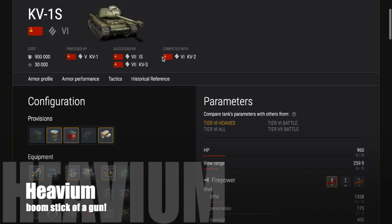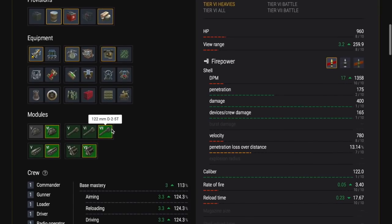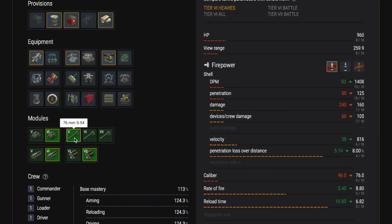This is in fact what we've called before a Heavium. It plays like a cross between a heavy and a medium, and it has a massive boomstick of a gun — a 122mm gun. It does massive damage for its tier, but of course it has some drawbacks in that the handling on this tank is patchy to say the least. The other major drawback is that it has a massive reload time of almost 18 seconds, even with gun rammer.